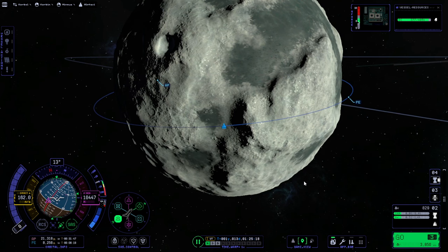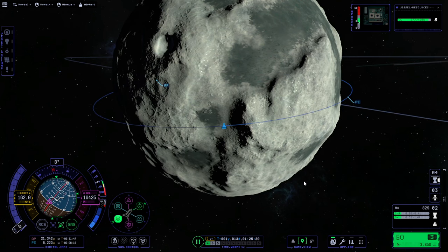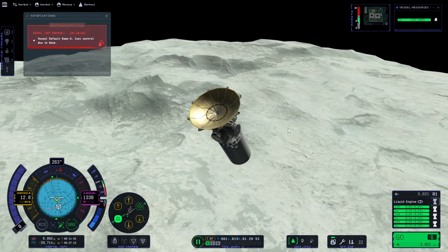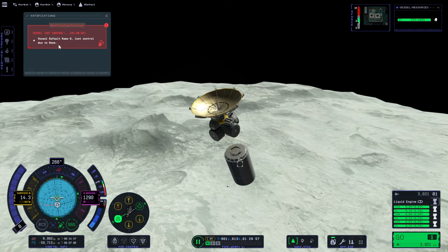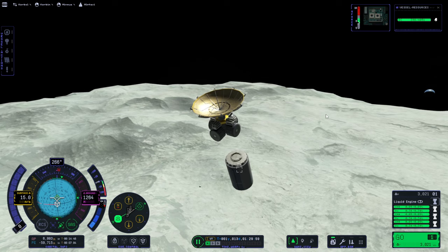I'm not too worried about it since I'm trying to land on Minmus anyway, so periapsis going down is just fine. Here we separate off that stage and we continue with our descent. No problems there.